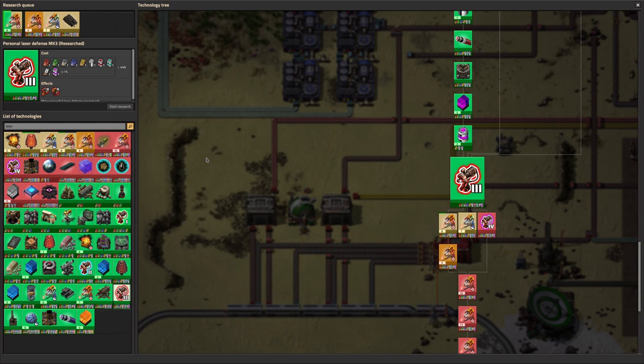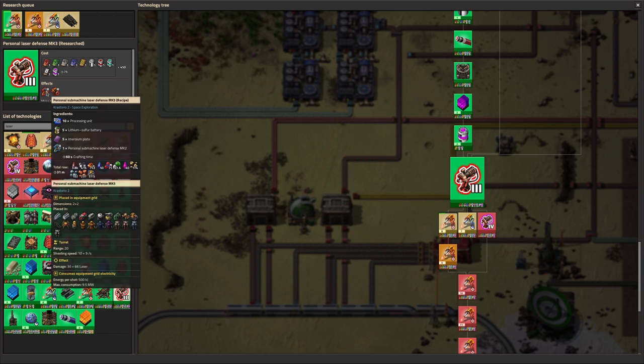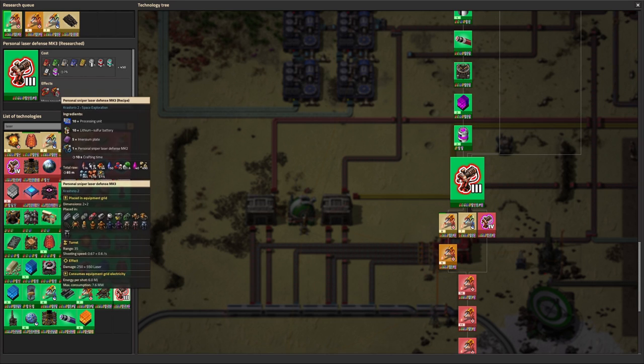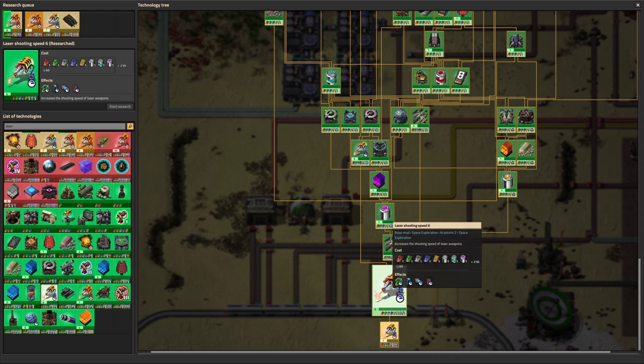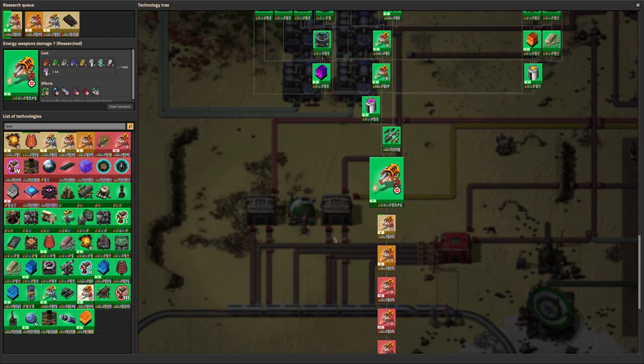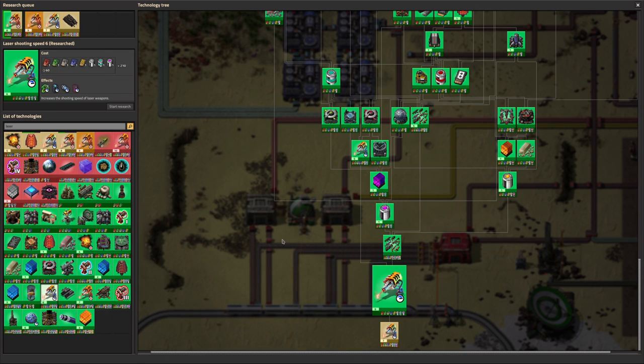We've researched personal laser defense mark three, which will be handy for clearing out some of those biter pyramids — more damage but probably more power too. We also picked up laser shooting speed six, which basically increases damage per second. We got energy weapon damage seven, which straight up means more DPS from a more powerful laser. The difference is that energy weapon damage probably doesn't increase power usage — it just increases damage output — whereas increasing shooting speed increases damage output but also increases power consumption because it fires faster.